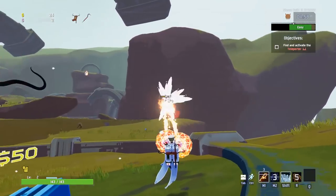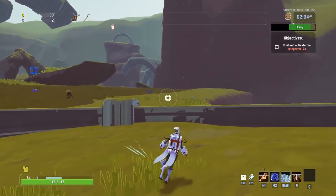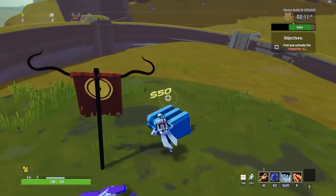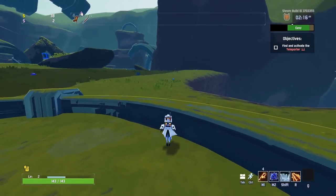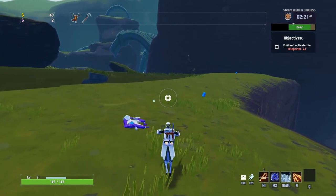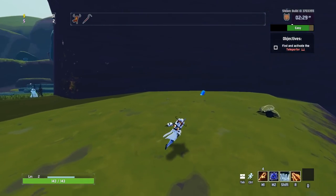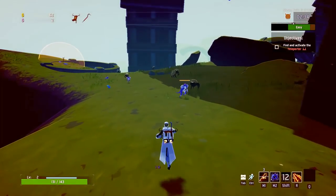I think the flamethrower is actually the secret weapon in this arsenal, mainly because the recharge time is only five seconds, which is actually very generous. You'll find that you need to use it a lot to supplement this weapon. I'd even be tempted to put the R attack - the flamethrower - on the right mouse button to promote it in my mind a bit more, because R requires a bit of a reach with your finger. It feels like the one I'm going to be using, though the stun attack is fairly important as well.